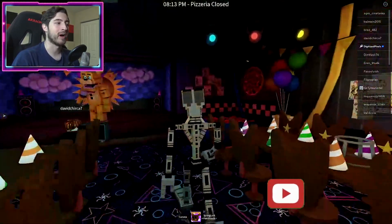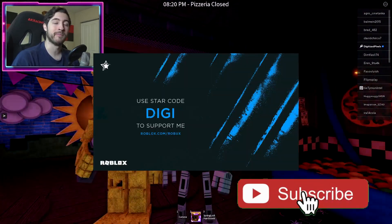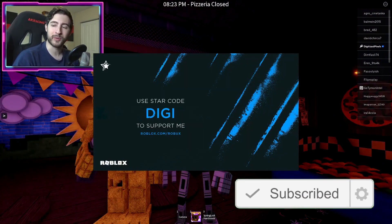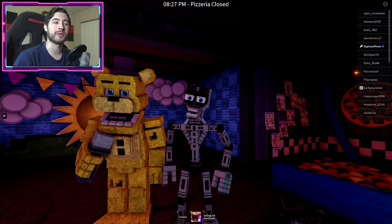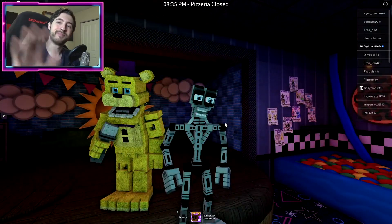Anyways, that's all for the day folks! If you enjoyed, go ahead and leave a like and subscribe down below to join the badge hunting squad. Use star code Digi whenever you buy Robux or Premium, and check out my Robux group, my Twitter, and my Discord — links in the description down below. As always, stay awesome, stay cool, and good luck badge hunting — bye!